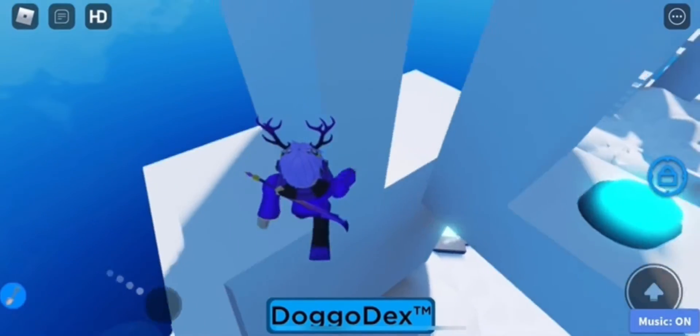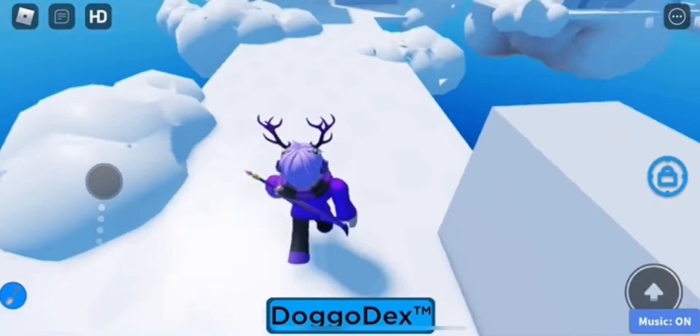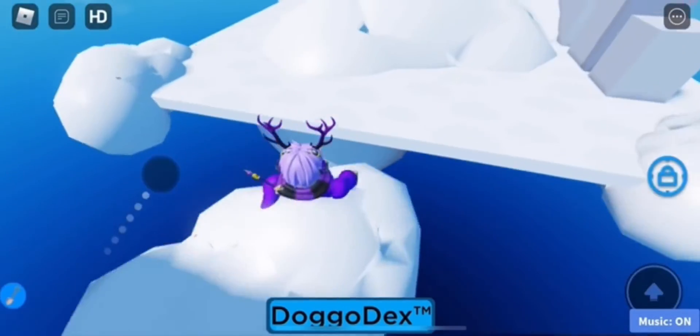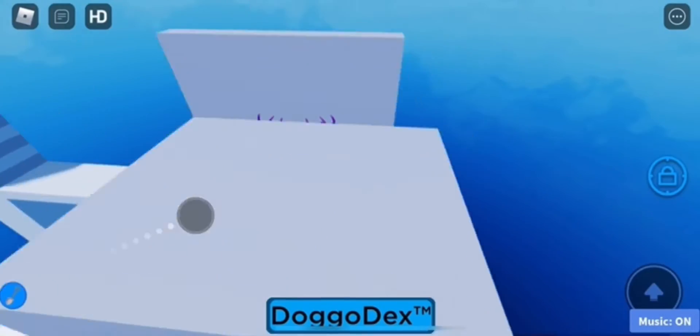So get around this wall, jump over here. And once you do that, click the button, and then a path will appear, and now you can get across. Do not do the obby here, but go over to the cloud over here on the left. Jump onto it, and then go over here, and then you're going to need to do a quick obby again, and also a wall flick or wall hop — I forgot what it was called.